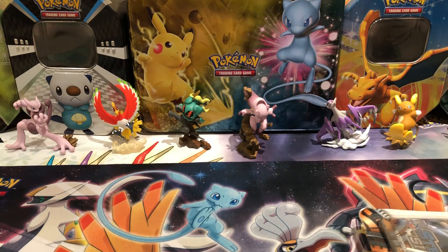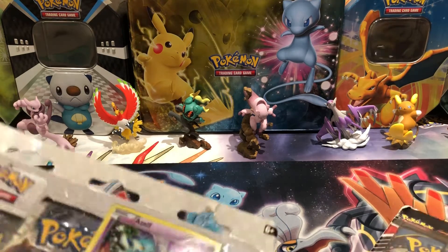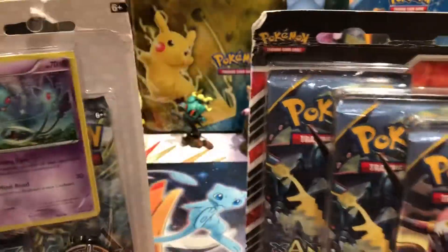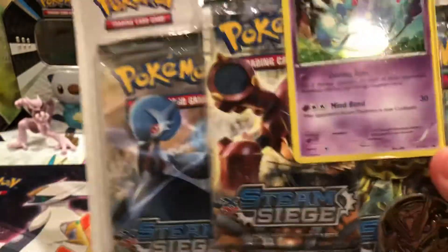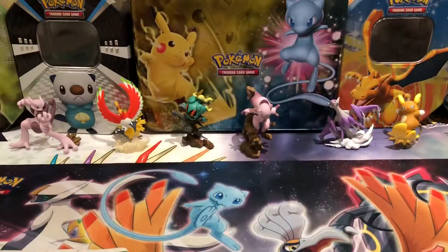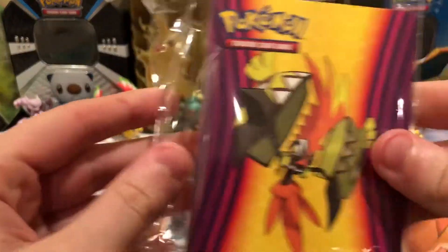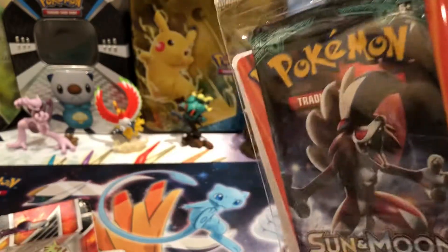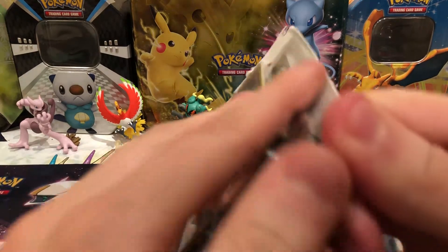Hello, it's EJWebz back with another video, and we're back with another episode of Random Crap. I have two three-pack blisters — one is a pin blister with a Mega Tyranitar pin and Ancient Origins packs, and we have a CMCH three-pack blister with an Azelf promo and a Rayquaza coin — Mega Rayquaza. And then we have a Guardians Rising mini portfolio to open. Seven total packs. Let's start off with Steam Siege.